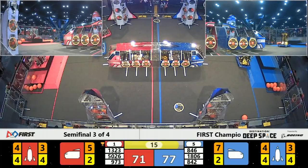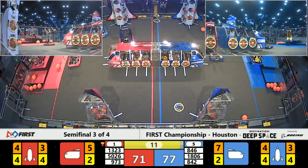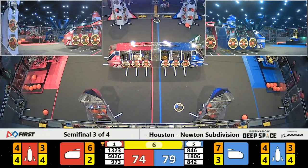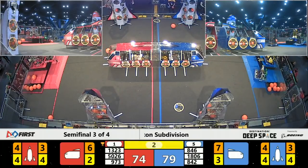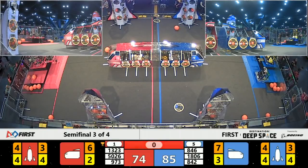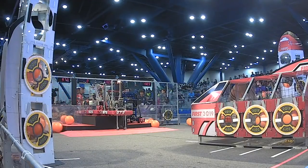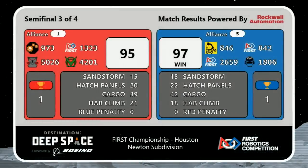Red Alliance. Moving towards the Hab is 973. 5026 is already up there waiting for their partner. 973 trying to scoot up — they might have deployed too soon as time expires. Blue Alliance, 97 to 95.